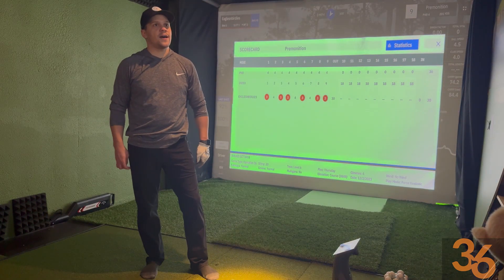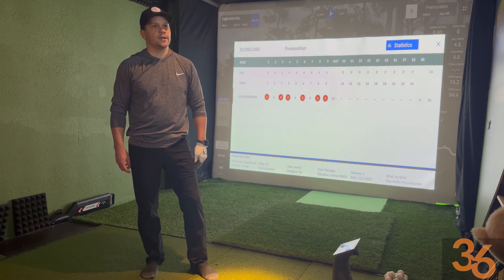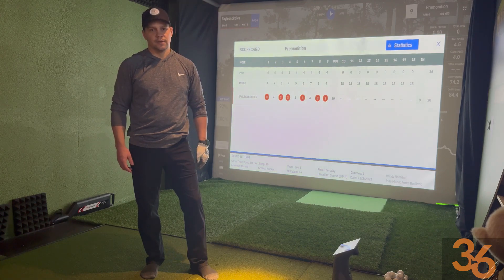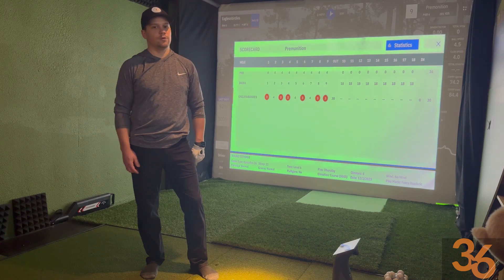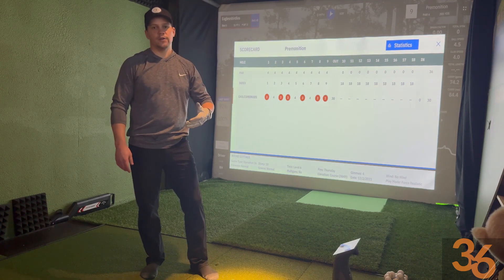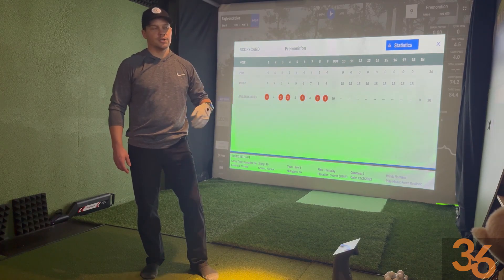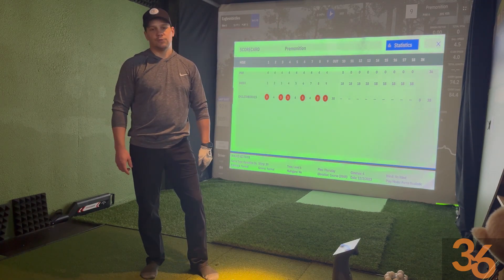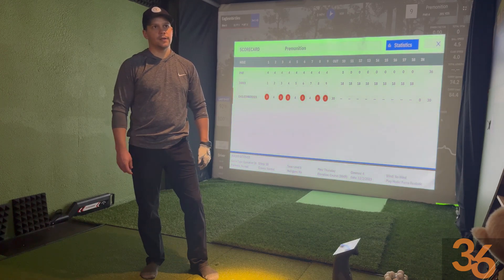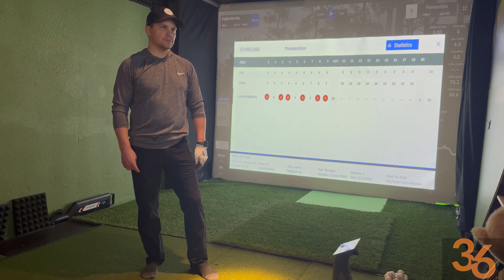Alright, there you go — 6 under. We just basically took out as much trouble as possible. Aimed for the biggest areas of the fairway and leveraged our stage 1 and 2 expertise — that 25 to 50 yard range. Laid everything up into that range, chipped it up, putted well. And you're on to level 6. This is that simple — it's course management.